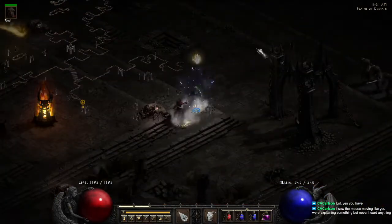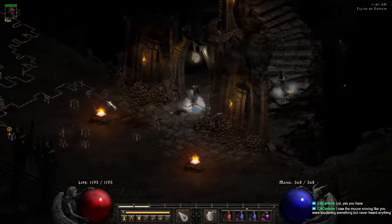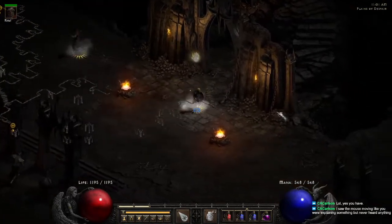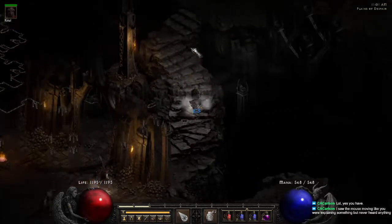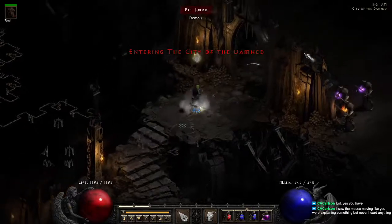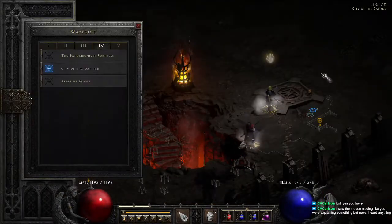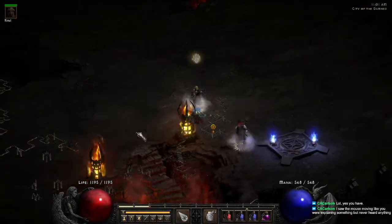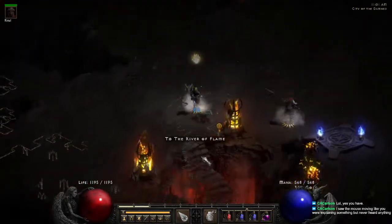Izual spawns randomly, so just wander around looking for him. As you can see, it's in the center of this particular left-hand wall. City of the Damned — your waypoint and stairs down are just a random location and take some wandering.